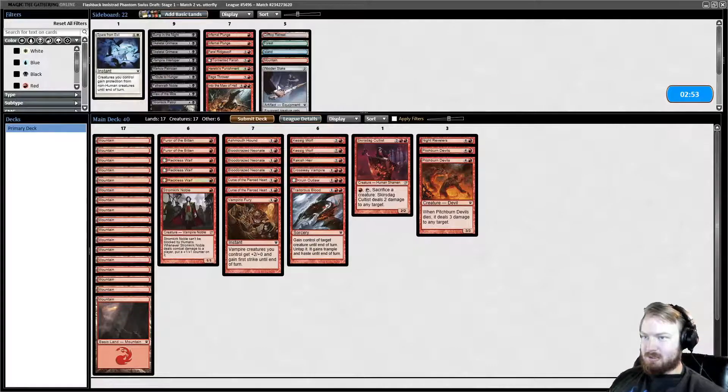Game three. Even though we have 17 lands, getting to five mana seems like it's been hard. I'm just gonna run it back — I still don't want to bring in black. I think staying mono-red is fine.